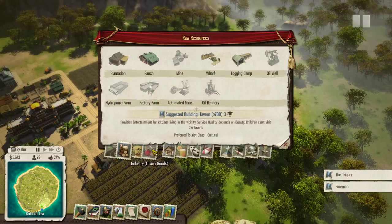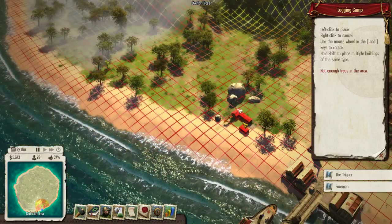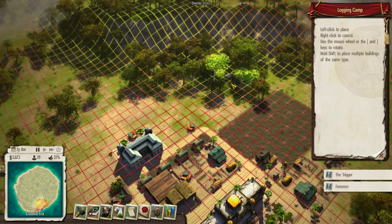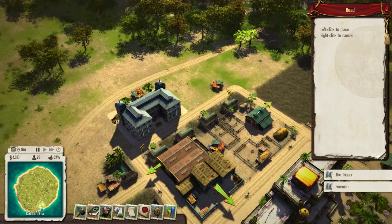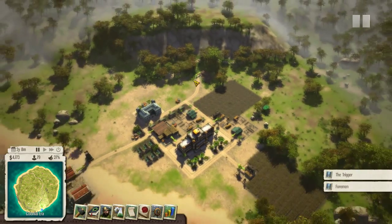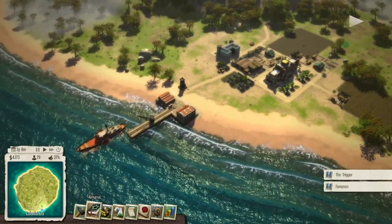How many people does a logging camp employ? I'm still going to place it though. I know this is a yellow uneven terrain area, but I think this will do. We'll put it down and also build a road to it. This might be a terrible place for a logging camp, but at least it gives us some jobs. A logging camp is 6 people — that's good. So that'll eliminate some unemployment.